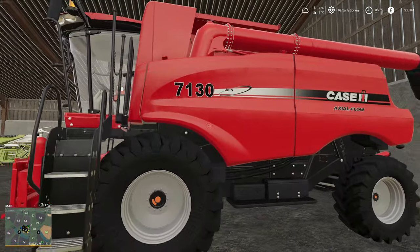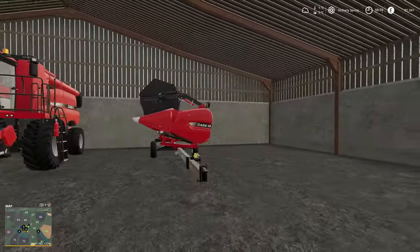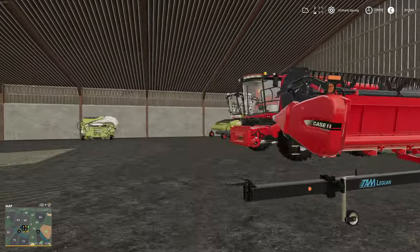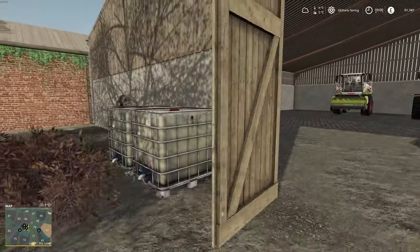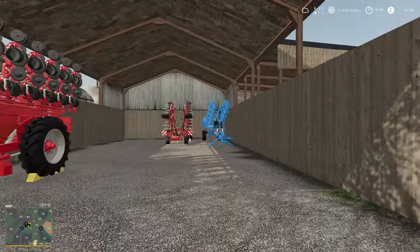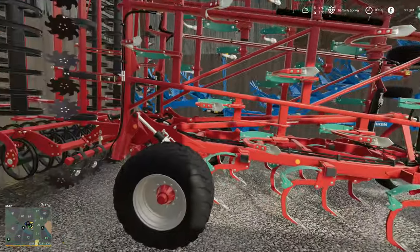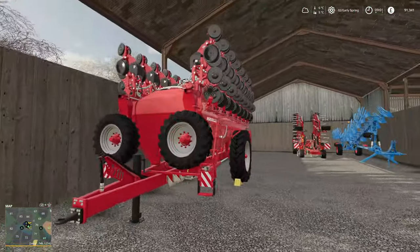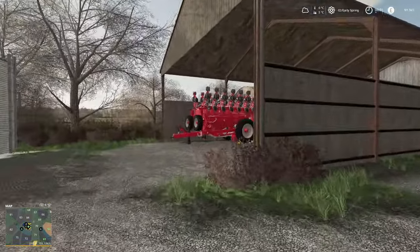I've gone with the Case 7130 harvester - it's got a nice big header attached to it so it should mince through the wheat and the oats that we do. A lot of the equipment you'll notice I've gone with Case. In this shed we've got a plow - a nice big plow - and there's the cultivator again from the new DLC. And then we've gone with this horse planter, so we'll be using that for the maize, planting the maize and that kind of stuff.